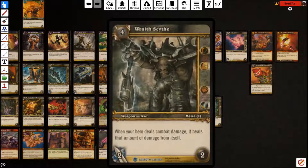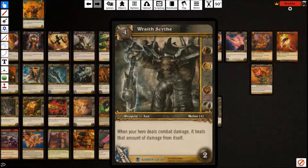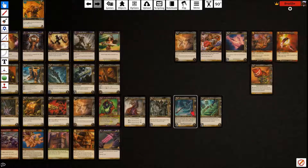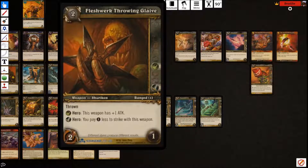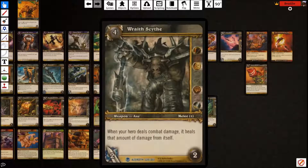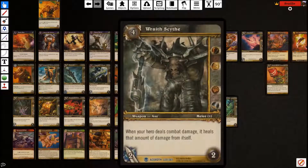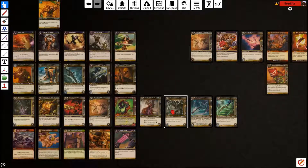Wraith Scythe costs four, two strike cost, two melee damage. When you deal combat damage, you heal that amount from yourself. This is our one way to claw back into games where we're getting burned out and can't prevent incoming damage. It says when your hero deals combat damage, so it doesn't even have to be with this weapon. You can play it and if you have a Fleshwork Glaive — since one is melee and the other is ranged — you can have both in play. Strike with the Glaive for free, deal two, or with Deathwish deal five and heal for five. That's a really strong combo. Once this is in play, it's hard for decks to race you.